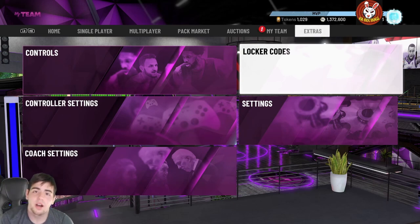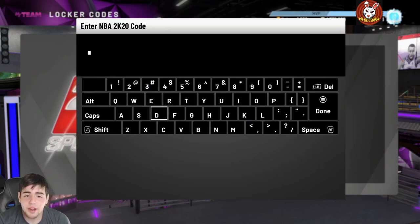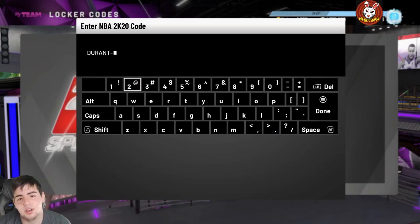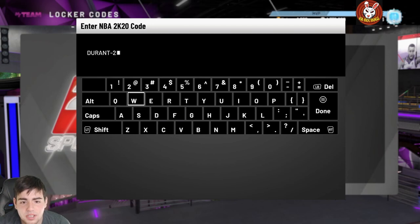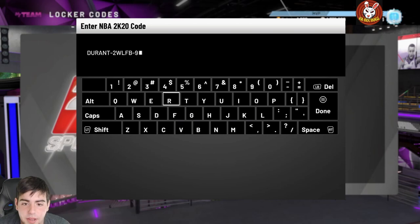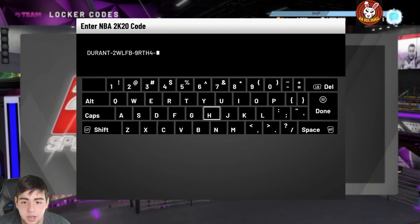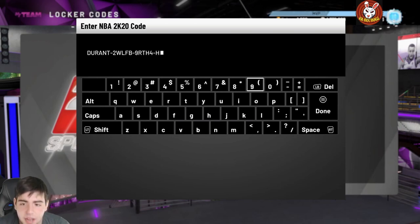This locker code is about an Amethyst Durant. I don't know who's on it — hopefully Spencer Haywood is on it too, because that would be sick. Drop the sub, we're so close to 10K. I post like two to five vids a day, so keep up the support. Honestly, my quarantine — I'm getting so bored of this game. The auction house is down, I'm trying to snipe, but the auction house is down while the super packs are out, which is so annoying.